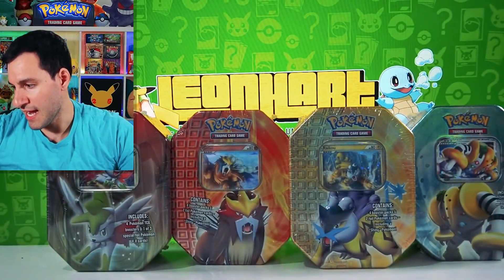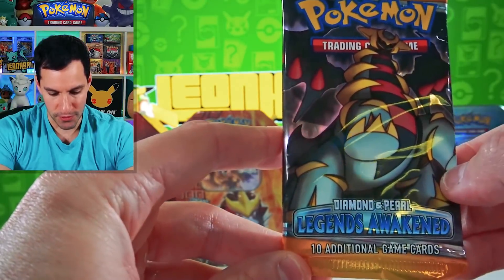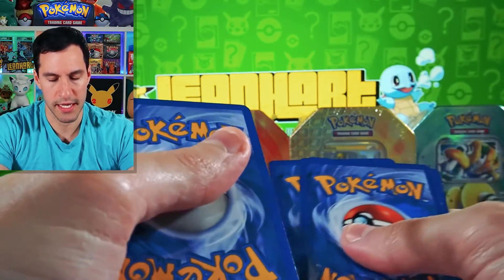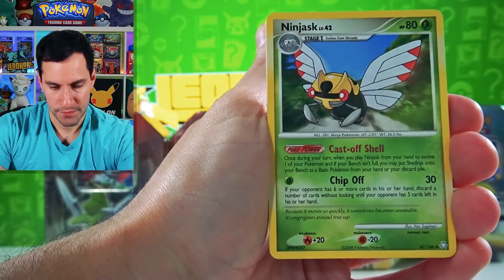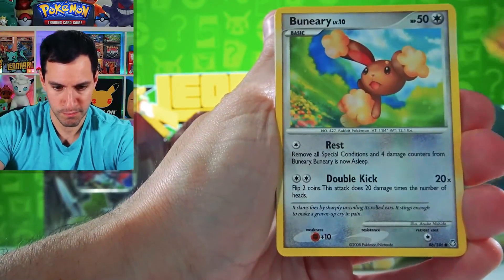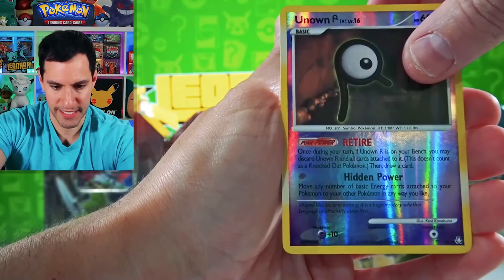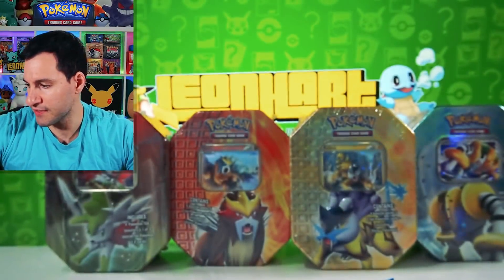Now let's step it up with Diamond and Pearl Legends Awaken — the pack art is probably really cool. Three cards and away we go: Swallot, Ninjask, Energy, Pickup, Spoink, Cubone, Root Fossil, Nincada, Unown — sometimes they're rares but not this time — Retire, and a Regice non-holographic rare. Pretty cool — get some ice for your drink!